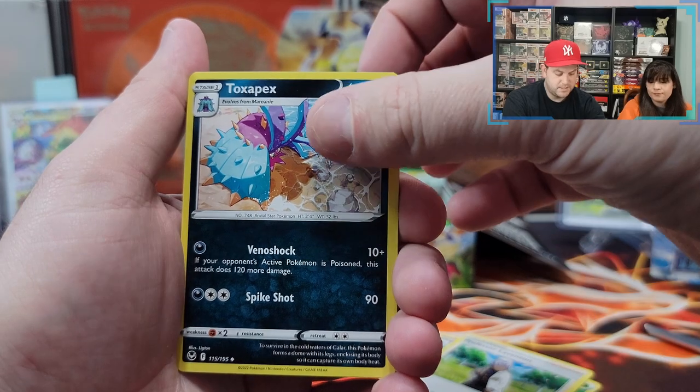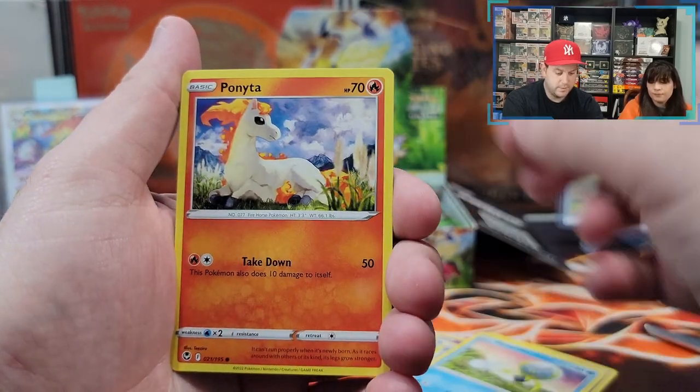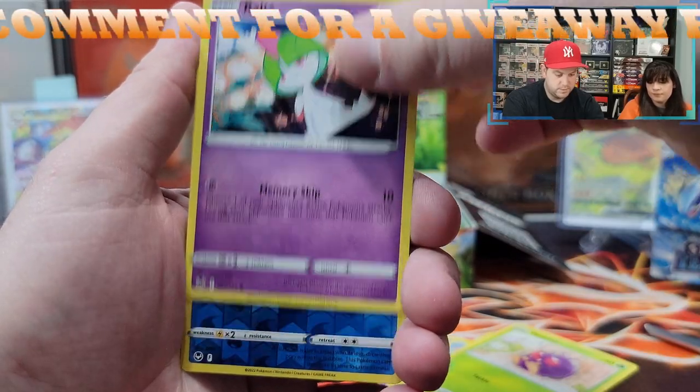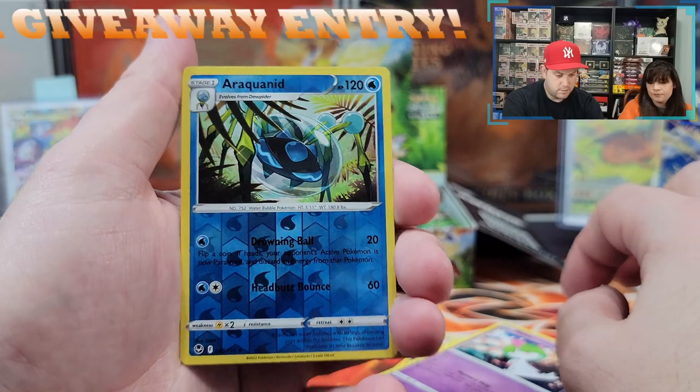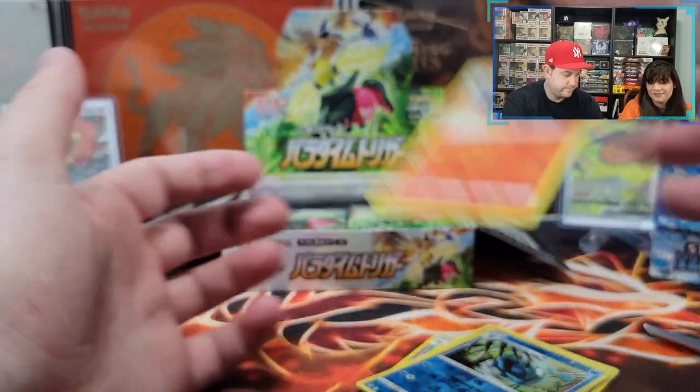I don't think I've seen that card. Meditite. Dupiter. Ponyta. Venonet. Araquanid — I can't say that name. Boo! Boo everybody!